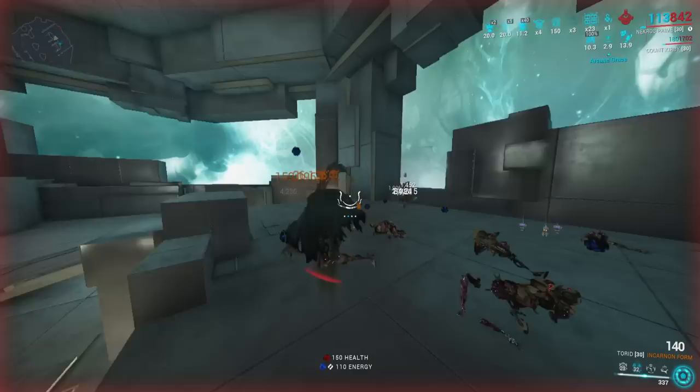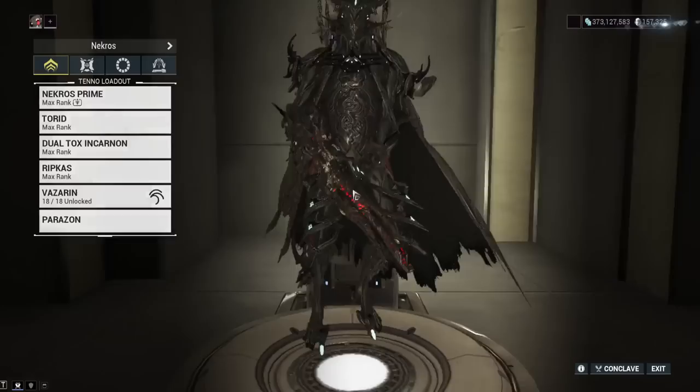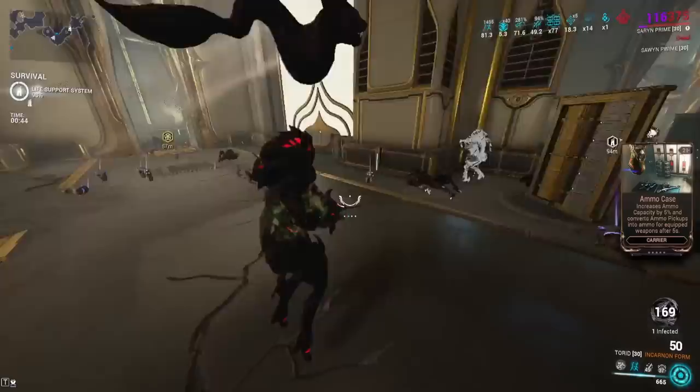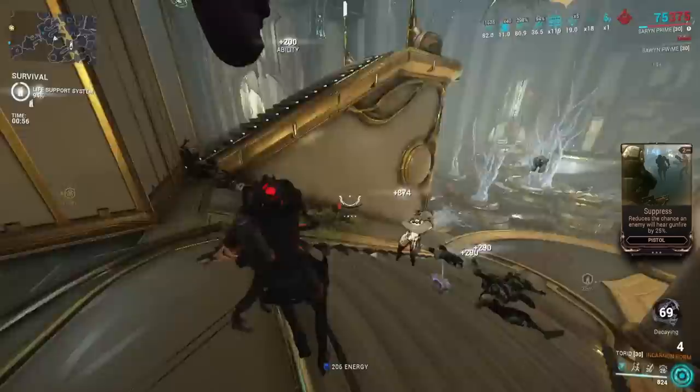To be honest, these numbers are basically the exact same numbers that you would be getting if you had Merciless. The damage increase is really not that different. But since you're getting 70% Multishot, and Galvanized Chamber gives you 230% Multishot when maxed out, if you have Primary Blight maxed out, that's going to be about 302% Multishot if you have that all stacked up. Comparing this to Primary Frostbite — the one that basically looks very similar but involves Cold procs — I would say that Primary Blight is much, much better.